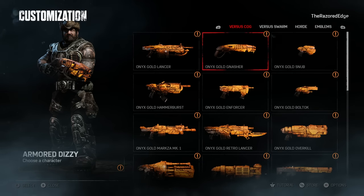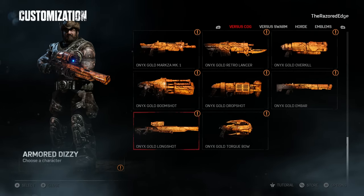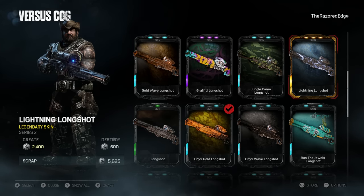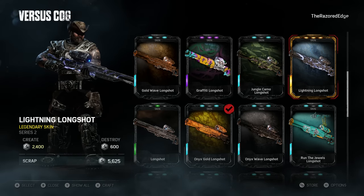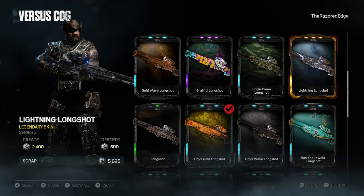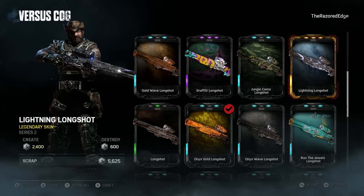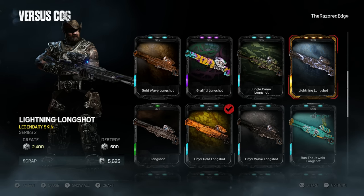Let's take a look at that Lightning Longshot real quick. I currently have all the Onyx Gold stuff equipped. Going down to the sniper, here's the Lightning Longshot. There's also a skin called Static which I believe is epic. The Lightning Longshot looks super cool — it behaves like actual lightning, flashing and having that electric flow. It doesn't appear to loop in a short amount — it looks like the loop runs for about a minute doing different things before looping around again.